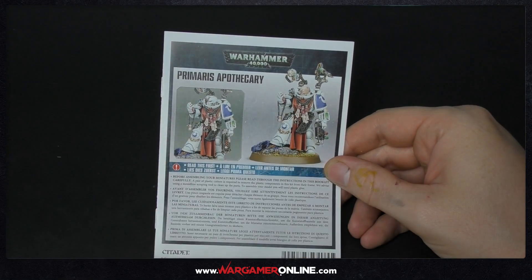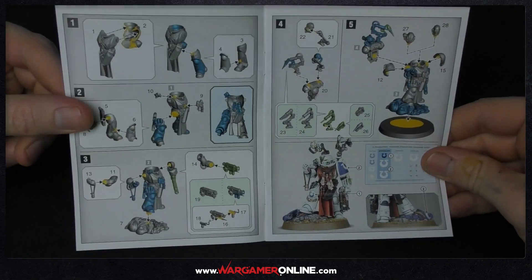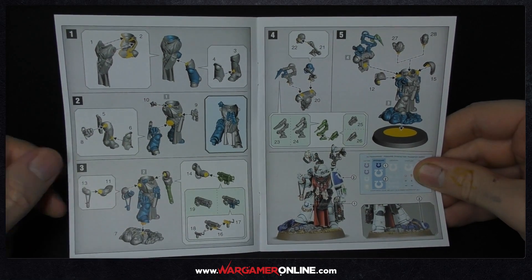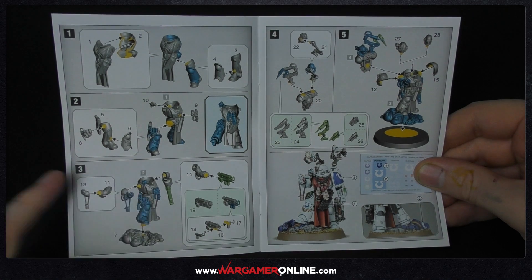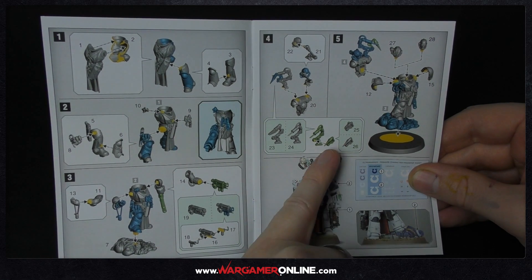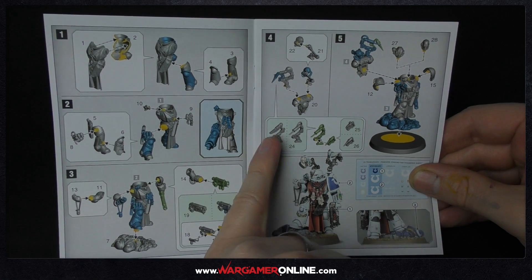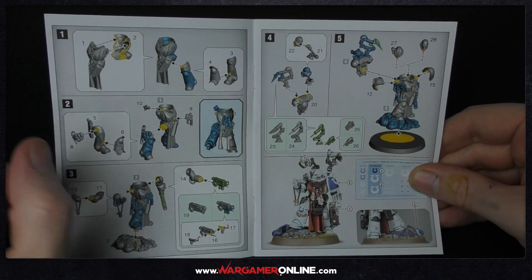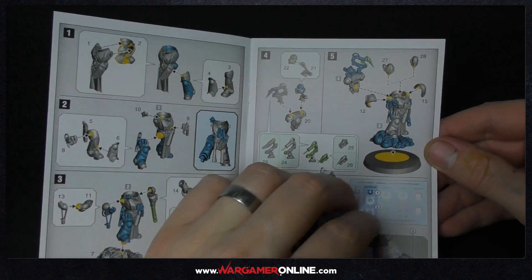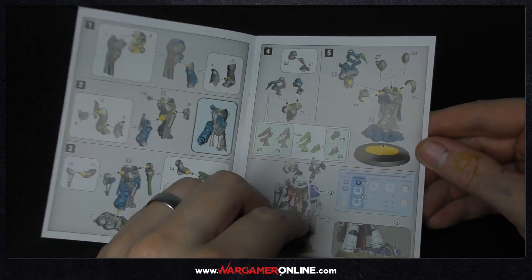Inside the box we start off with the instructions. We've got the same pictures with the helmeted or unhelmeted version - these are quite nice color instructions that explain how to build the model. It's not a difficult one because it is just a hero, but it explains all the different choices of tools and how the weapons go together. It's quite straightforward. There's not much converting you can do straight out of the box - these kits are built as you see them. There's also a little transfer sheet guide showing where they go.